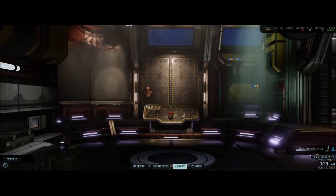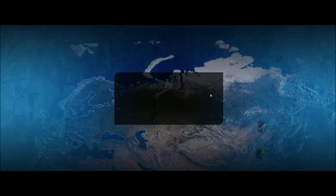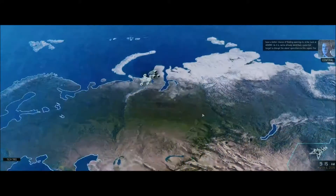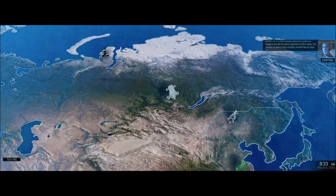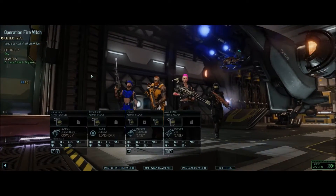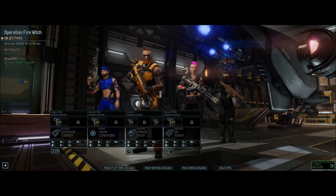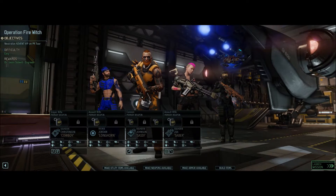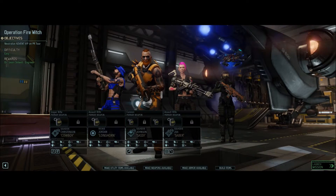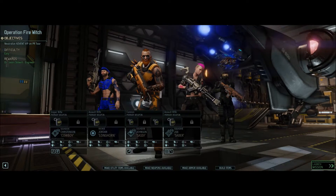We will scan until we get the next mission, which is probably going to pop up imminently. Gorilla targets — okay, only one, and we get an engineer for it. I did have the mod for some extra dark events on these things. Easy — neutralized. Advent VIP on PR Tour. Operation Fire Witch. We don't have info on the alien counts or anything, but we do know it is easy. This is a Drill Ops — draws an Advent VIP on PR Tour.